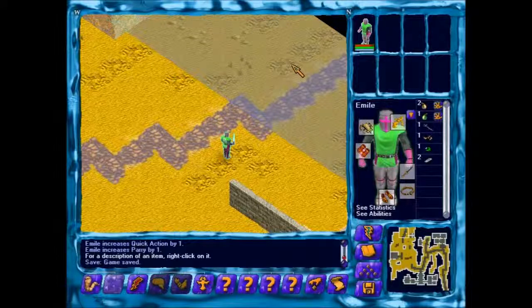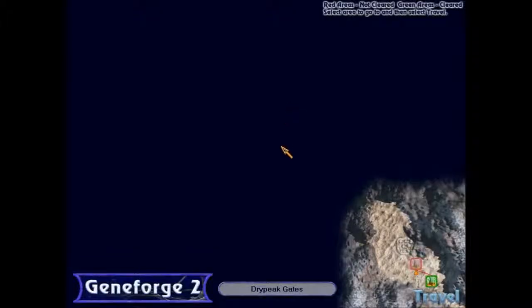Hello everyone, I am Chester44 and welcome to this last play of Geneforge 2! We've just started and just gone through the first area, and now it's time to take a look at the next area, which is the Dry Peak Gates, way down here. Not really much to this game — there's all this black area and all we got is down here. It's just going to be a fairly simple mission. We just go into Dry Peak, talk to the two shapers there, and leave. What could possibly go wrong?